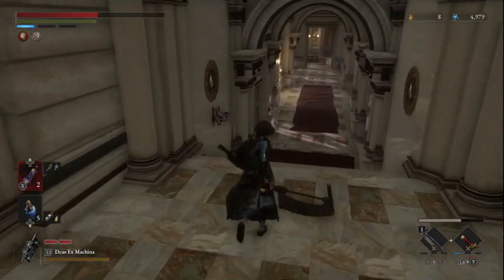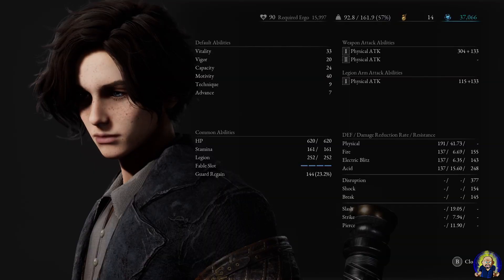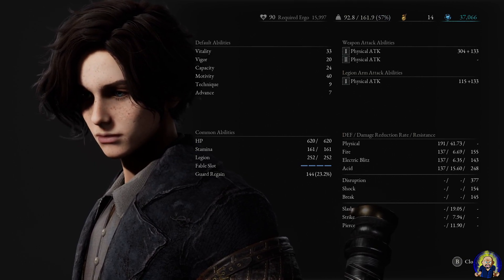Before you get this weapon, I suggest sticking with the weapon you start off with in the beginning of the game. Now let's dig into the character stats and what I've upgraded to, so you'll understand how this build works effectively. This is a balanced build, but I decided to switch to motivity for fun. Vitality first — I decided to get that to 33.